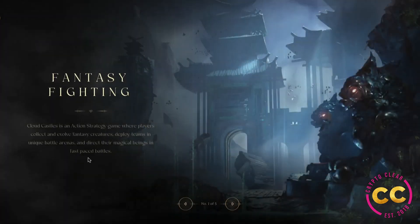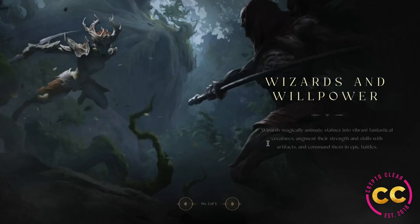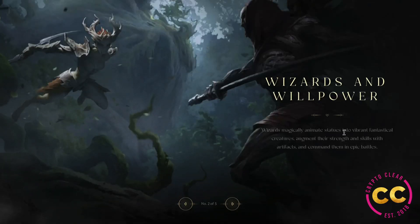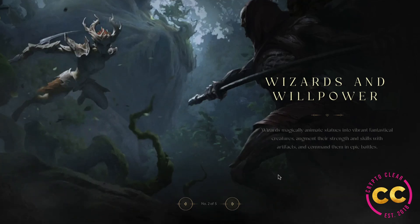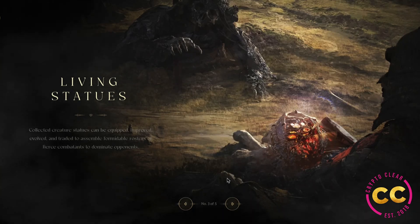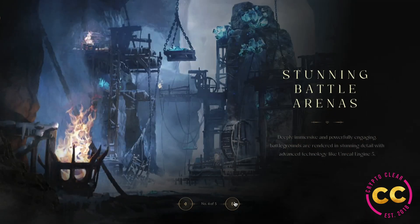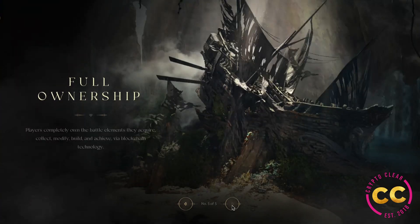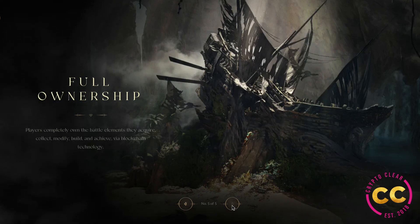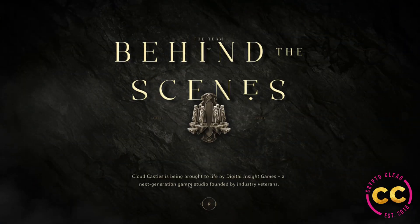In the gameplay section: two civilizations ravaged by ancient conflict clash in a sky rife with powerful wizards. Cloud Castle is an action strategy game where players collect and evolve fantasy creatures — wizards magically animate statues into fantastical creatures, augment their strength and skills with artifacts, and command them in epic battles. Collected creature statues can be equipped, improved, evolved, and traded to assemble formidable rosters of fierce combatants. Battle arenas are rendered in stunning detail with Unreal Engine 5, and players fully own the battle elements they acquire via blockchain technology.